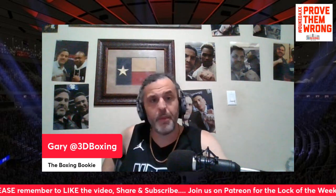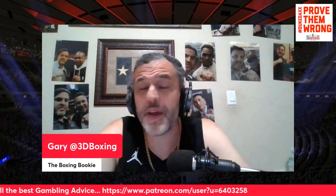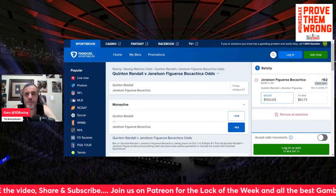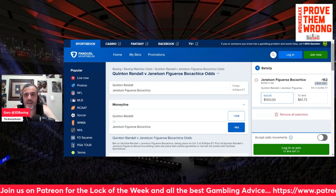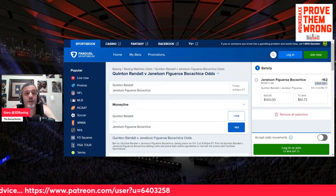The bet I really like is for this fight to go the distance — Boca Chica and Randall go the distance. We don't have that prop yet, but hopefully they add it. Come over to the Patreon and we'll show you how to make money on that. I'm using FanDuel — unfortunately that's all we've got; typically I use DraftKings. Minus $162, $100 bet makes you $61.73. They don't have any props on this yet. I love this fight to go the distance — I think it definitely goes the distance. I would bet the ranch on it and build my parlay around it going the distance. Hopefully we can get that prop later; come over to Patreon and we'll show you how to make money on that.